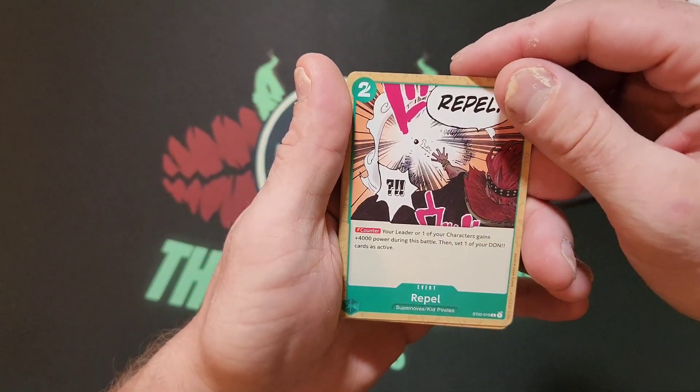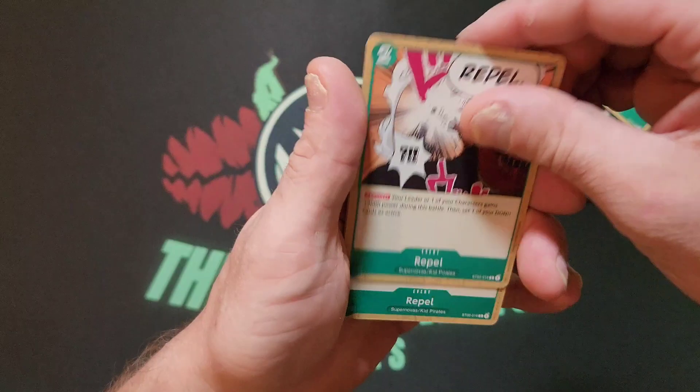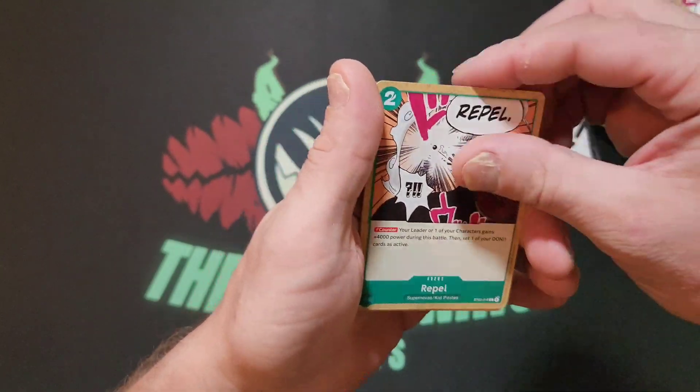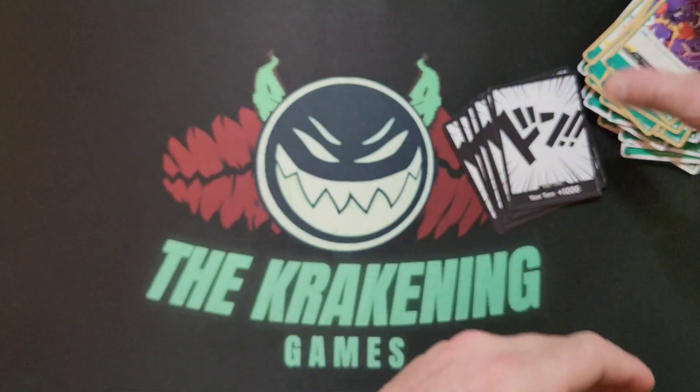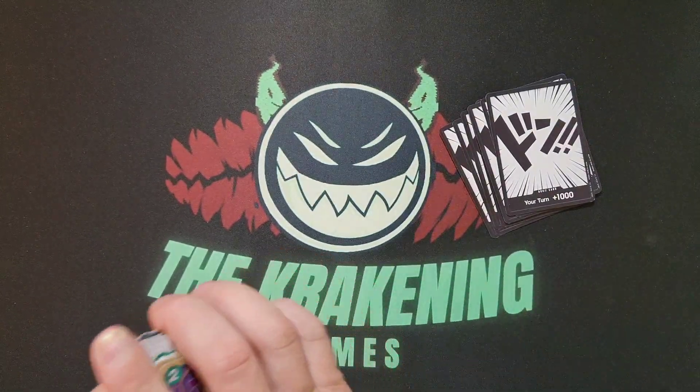X Drake — one, two, three, four. You got the event card Scalpel — one, two of those. You got your event Repel — one, two, three, four of those. And then you got your Straw Sword — one and two of those. Looking forward to sleeving this up.